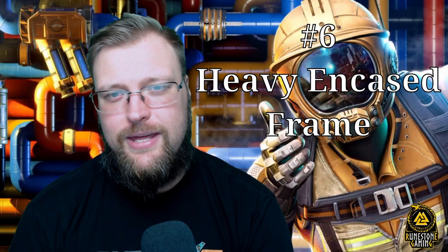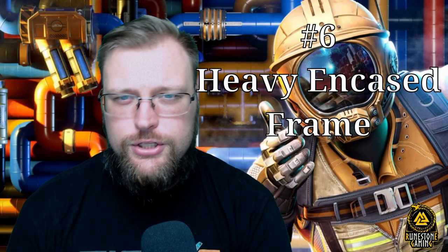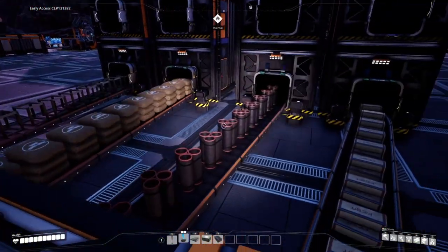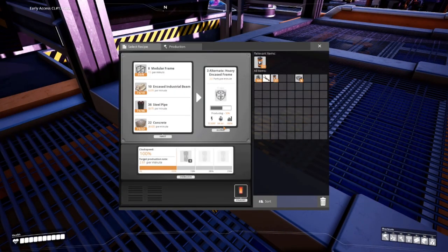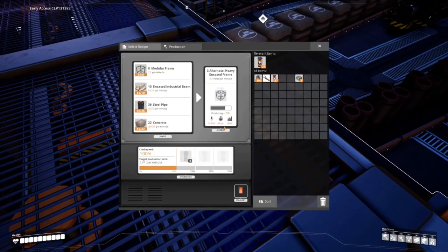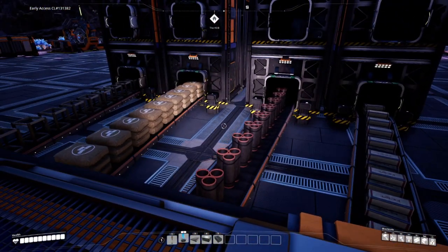Number six is Heavy Encased Frame. Traditionally you'd have to use screws to make it, but in this case we're putting the screws aside because no one wants to deal with screws — we're going to use concrete instead. This uses slightly more pipes than the traditional recipe and gets rid of screws for concrete. It's a no-brainer: you get a higher output with less modular frames and less encased beams. There's literally no reason why you would not do this recipe unless you really like screws.